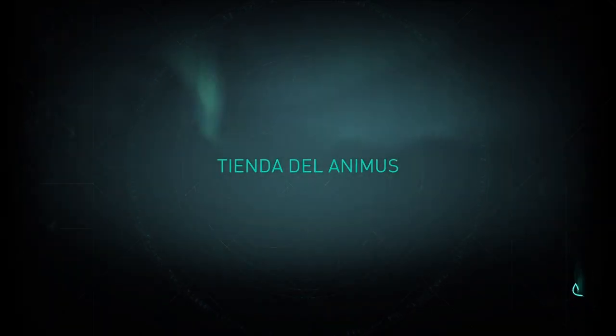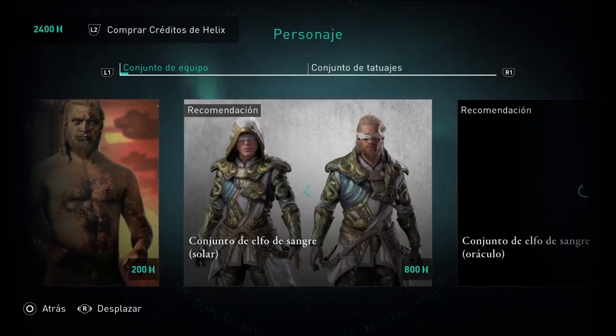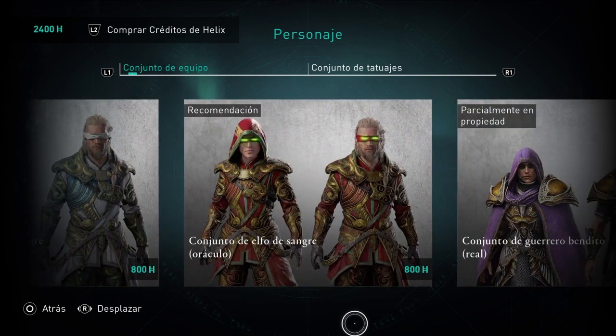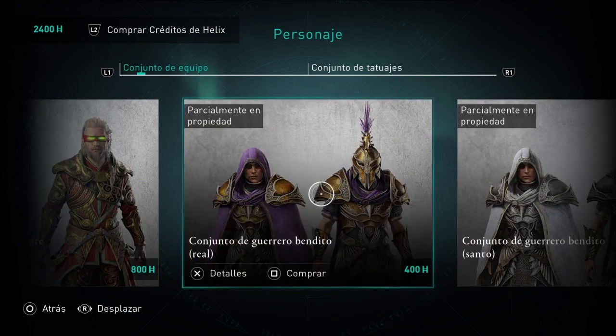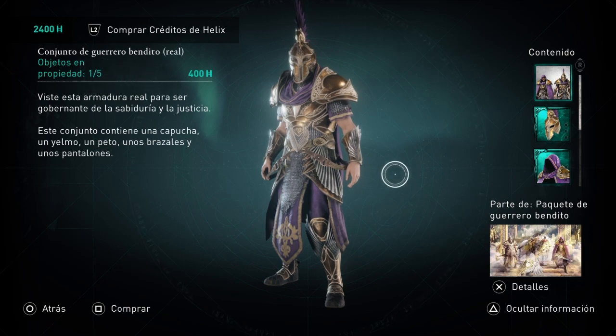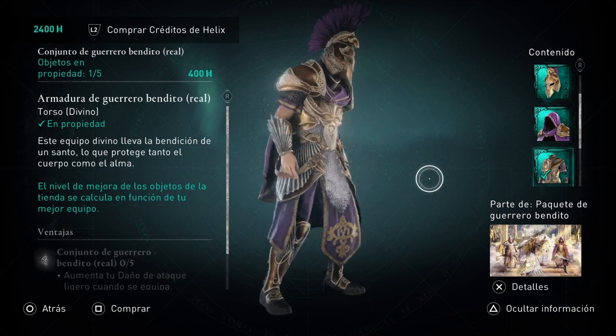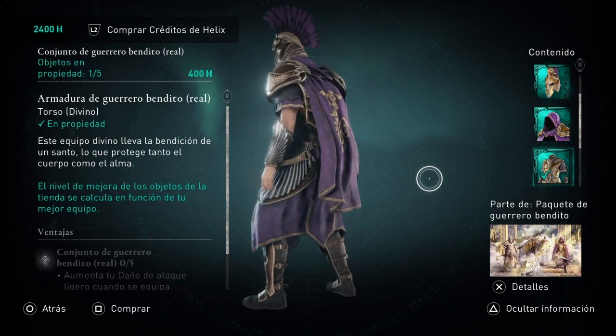Os la enseño. Es esta — Conjunto de guerrero bendito real. Yo tengo la pieza que acabo de comprar, el pecho. Está muy chula, me encanta el color lila.